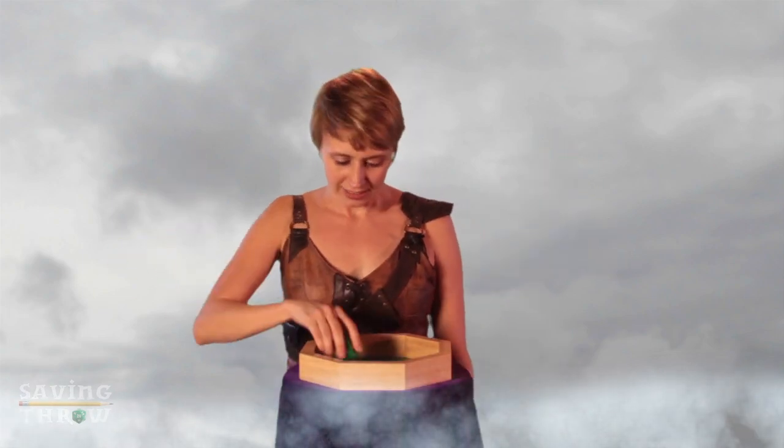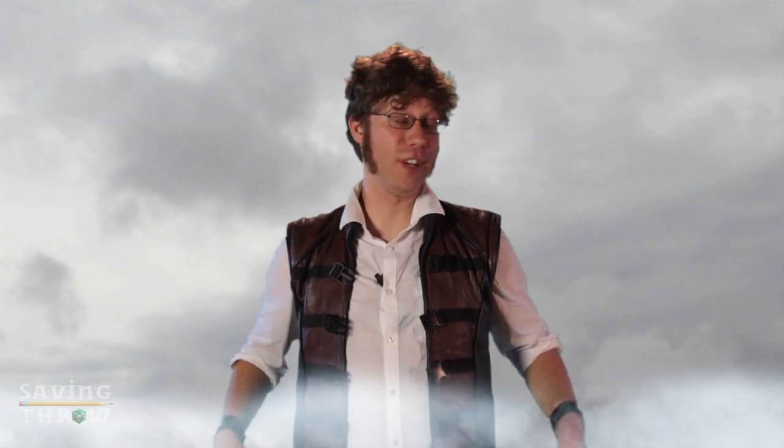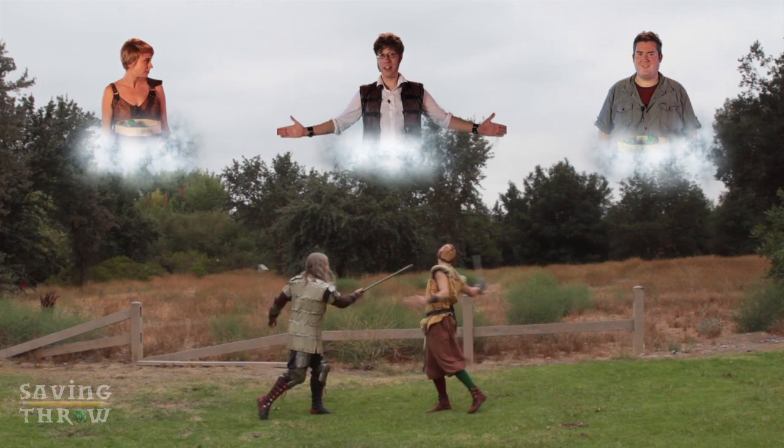Death to the little guy! Amy rolls a 14. You both have a base armor class of 10, so 14 is more than 10 — that's a hit. Now the amount of damage you do is unique to each weapon and can be found on pages 142 and 143 of the rulebook. A longsword does 1d8 damage. Amy rolls a 2. It's a glancing blow.